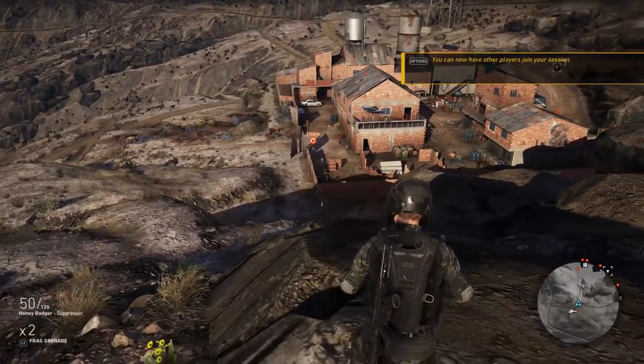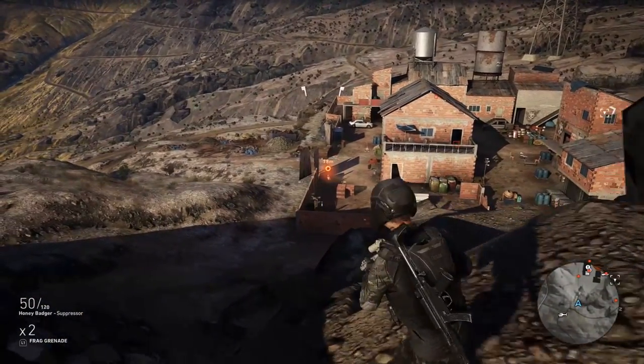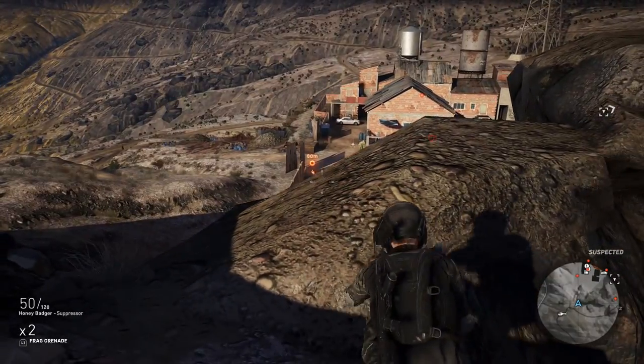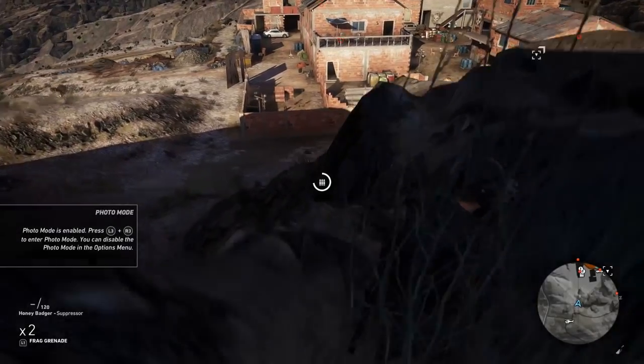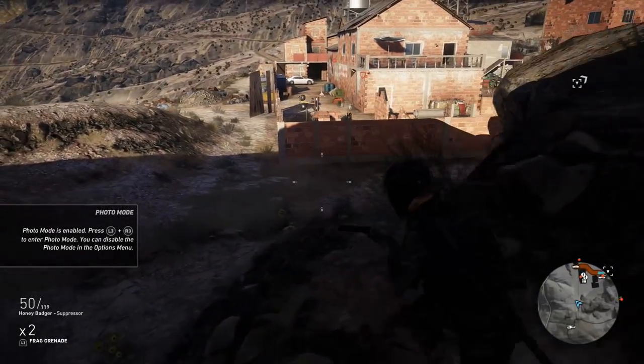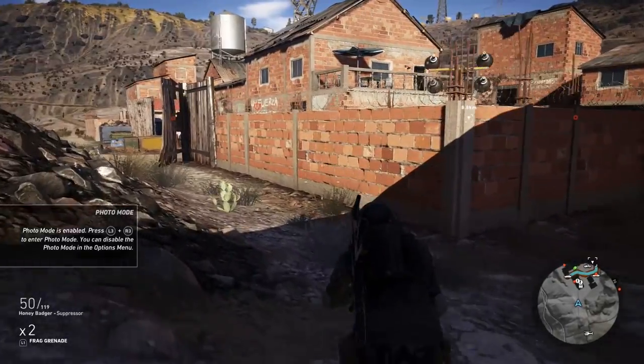There's the Ghost mask, and then you've got the Honey Badger — it's actually pretty cool. It's a nice, compact little SMG. It's like a hybrid between an AR and an SMG, and that's what I really liked about it. Like in Ghosts, it was awesome to use because it was good for all ranges. You can see that I have literally nothing unlocked on this thing.